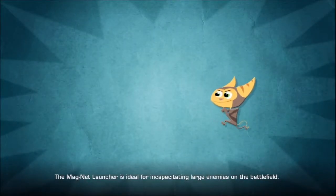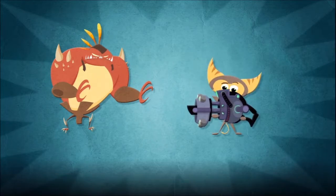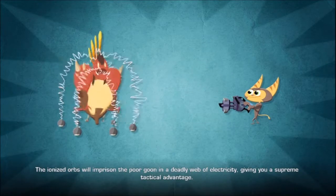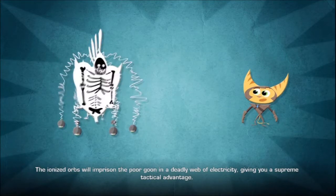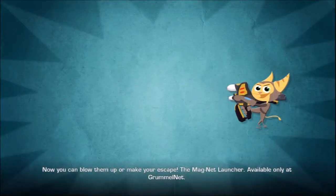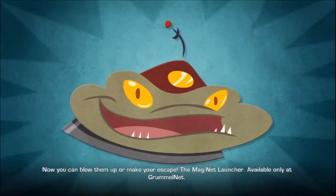The Magnet Launcher is ideal for incapacitating large enemies on the battlefield. Just fire a magnet at an enemy — the ionized orbs will imprison the poor goon in a deadly web of electricity, giving you a supreme tactical advantage. Now you can throw them up, or make your escape! The Magnet Launcher, available only at GrummelNet.